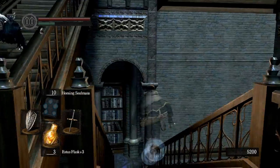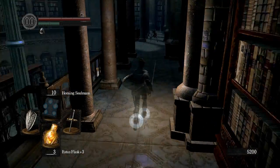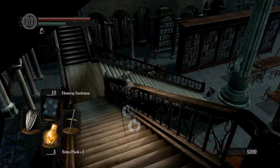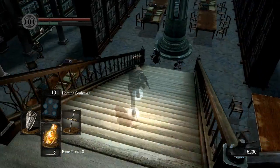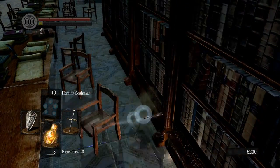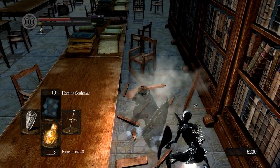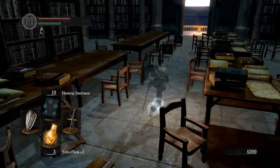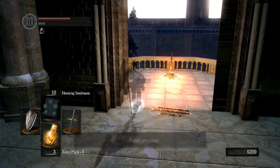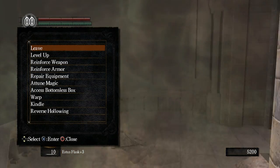Instead we'll ignore the prison tower and head towards Crystal Cave. Seath doesn't care if you fought him in the Duke's Archives — he will always appear as the final boss in the Crystal Cavern, so you never actually need to see him in the Duke's Archives. That particular fight in the Duke's Archives is actually escapable — it's one of the only boss fights where you can walk back out through the fog door. You can also quit game or homeward bone out.